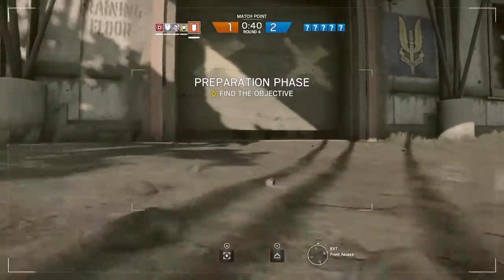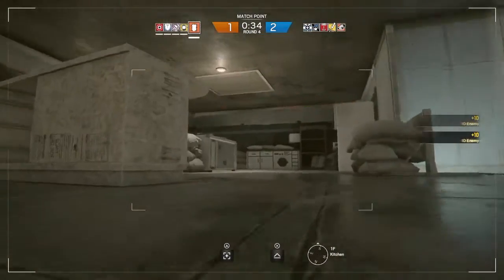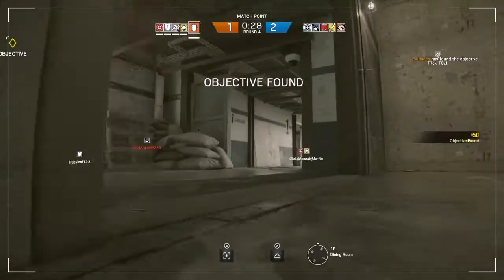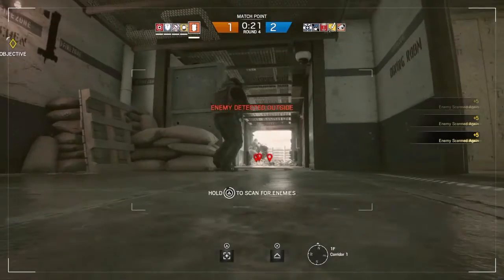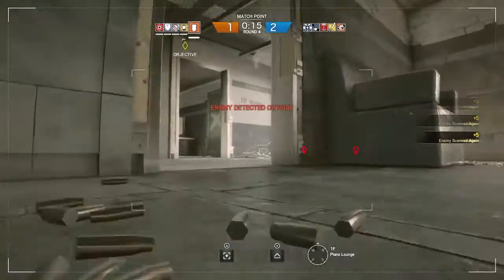Hey guys, FSU Bones here from IGBT bringing you another Rainbow Six Siege video. This one is a little different — possibly exposing some hacks or glitches, I'm not quite sure what it is. It's something that TikTok and YouMissMe ran into earlier today. We're all running around on our drones during the setup phase, and you can see that blinking out there — enemy detected outside.